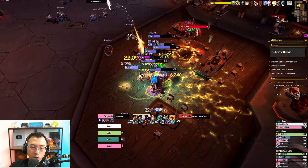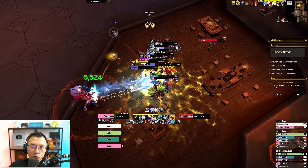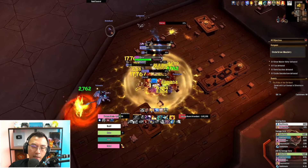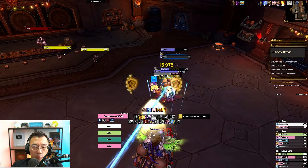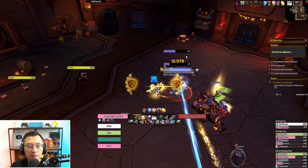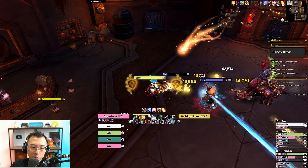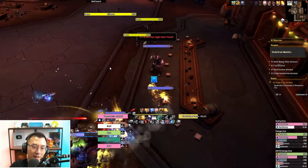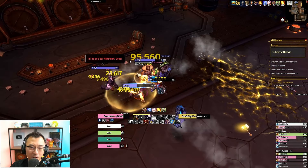You can basically pull the entire room — almost the entire room if you have a good group. They also do Cinderbrew Toss, targeted at the tank; you should be fine. Before you pull the boss, there's also a mini-boss called Chewie. He doesn't really do much — he basically seasons everyone with salt, putting a stacking debuff on everyone that ticks down over time. It's a hilarious mechanic.